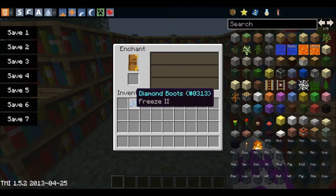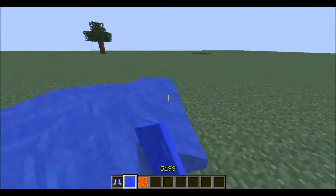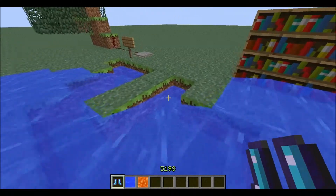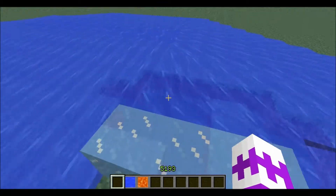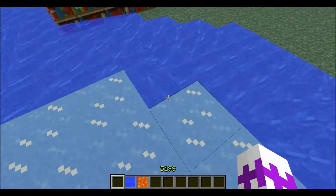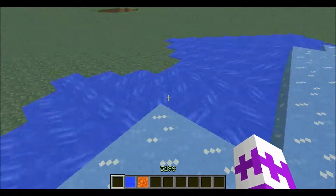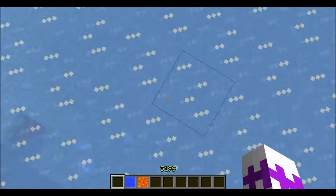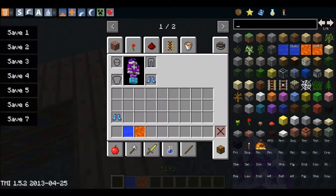Basically what this mod does is: if you walk around and right-click, it lets you freeze all the water that you walk on. This is useful for getting across oceans a lot faster. And if you have a Silk Touch pickaxe and you need ice for some reason, you can collect the ice a lot more easily — it's kind of like an ice farm.